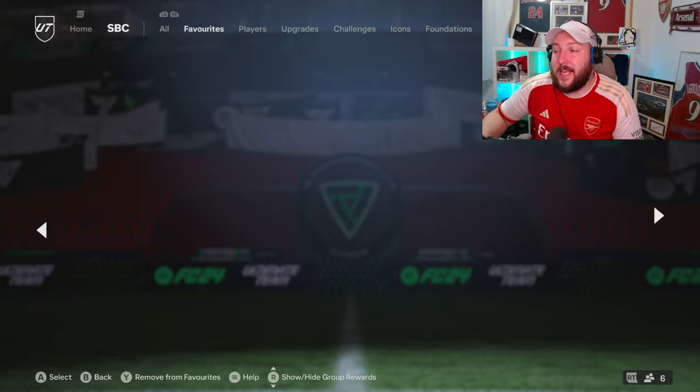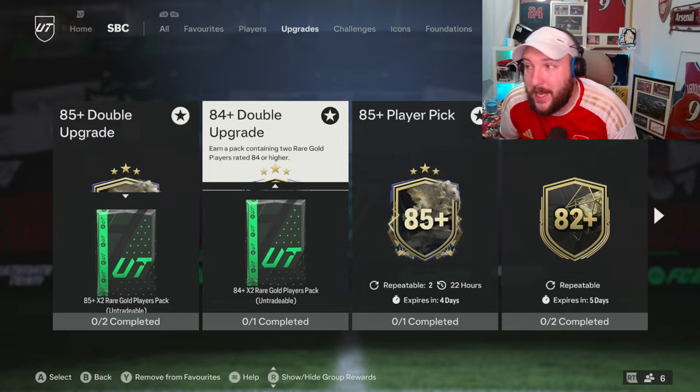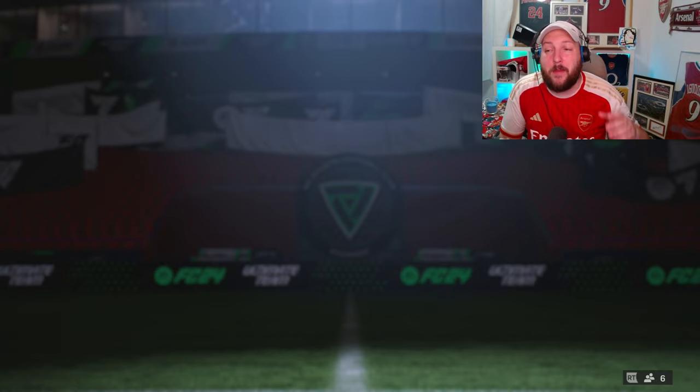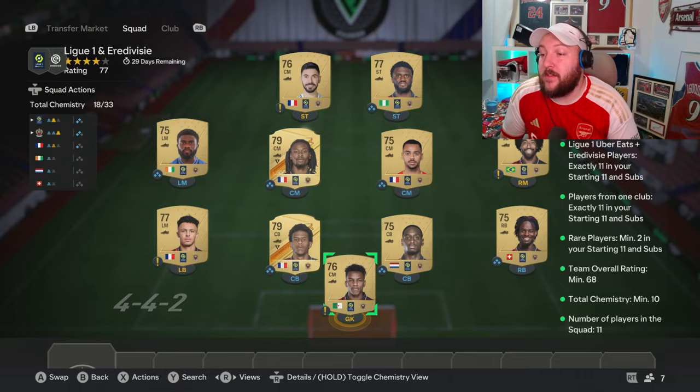The Premium Mixed League upgrade and the Mixed League upgrade are going to be your best friend for this. On top of that, we get an 80-plus flash upgrade that comes out every hour - make sure you're doing them because they're going to give you extra bonuses. Starting off with the Premium Mixed, we're going to complete the last two that are most difficult: Liga and Eredivisie. The three teams I use are Nice, Ajax from Eredivisie, and PSV from Eredivisie.